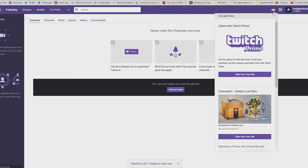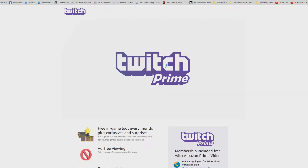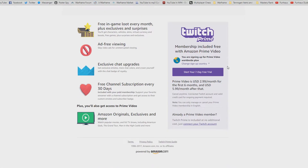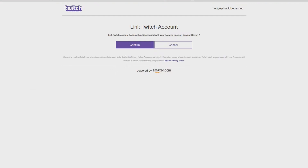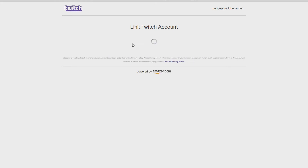From there, head over to twitch.tv, click the little crown icon, scroll down to start free trial, make or create an Amazon account. Once you've done that, you'll have to enter your bank account details, your address, and your name. Once you've done that, you'll be signed up to a free 7-day trial.